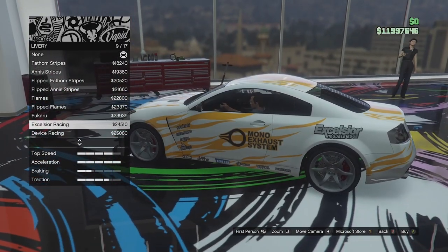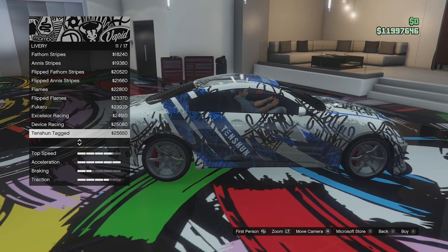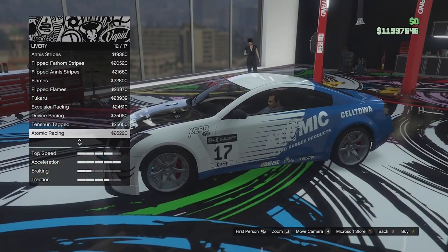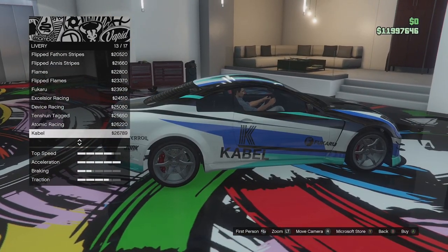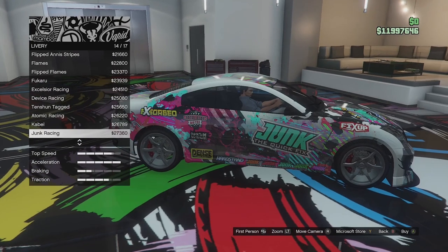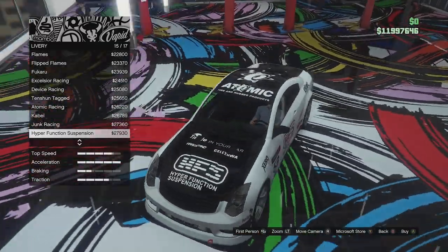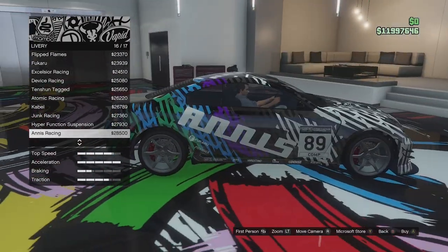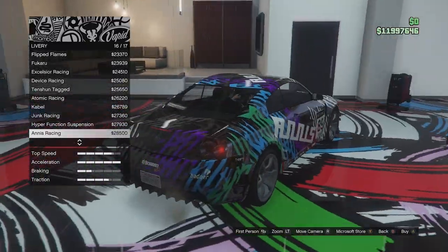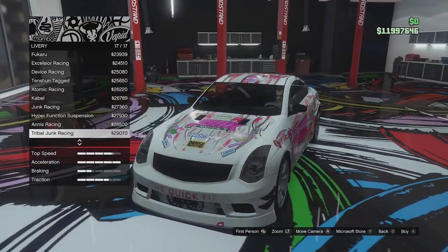We've got Foucarou, Excelsior Racing — quite a cool livery — Device Racing, Tens, Tension, Tagged which is like graffiti and quite cool, Atomic Racing which is clean, Cabell, Junk Racing, Hyper Function Suspension which is a nice clean racing livery, Anise Racing, and finally Tribal Junk which is quite cool as well.